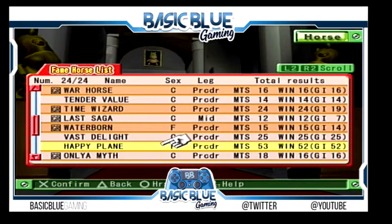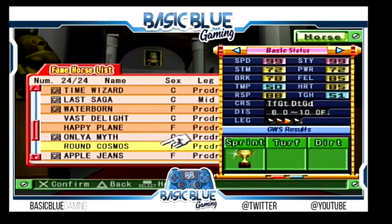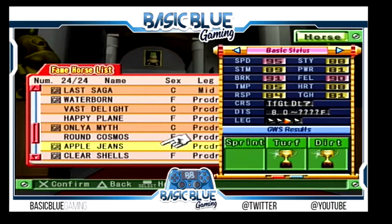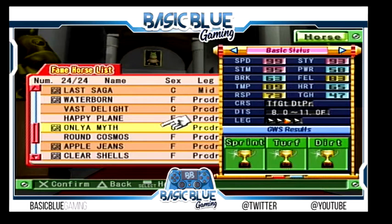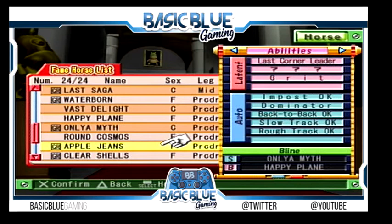Only a Myth somehow won the dirt even though he was poor on it — probably because I cared about him so much. I still race this horse today, he's seven or eight years old, and I drive him because I'm a harness racing driver in real life. Really wanted to win with this horse in the game. Round Cosmos — everyone knows her, she's a beautiful horse. Apple Jeans — 8 to nothing by Happy Playing and Only a Myth, all positive abilities, couldn't unlock one. As you can see she definitely took over from her father and mother — she's nearly as good as her mum.